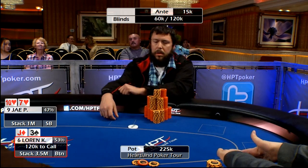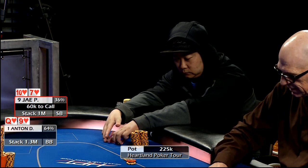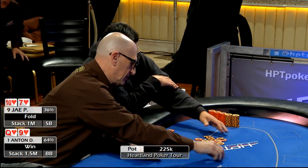Lauren's going to be first to act on the button. He's going to fold, over to Jay in the small blind. Jay's going to fold. Anton's going to get a walk and win the pot.